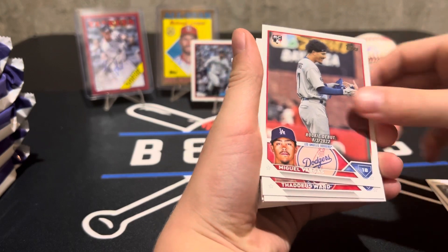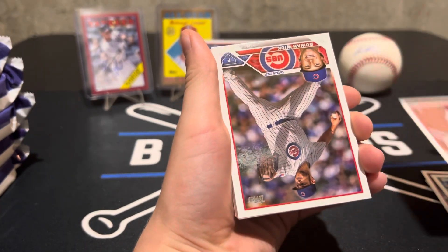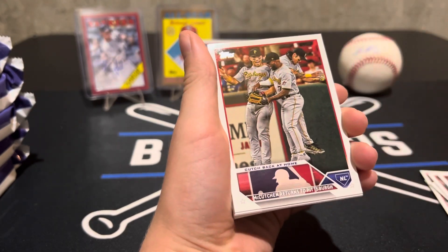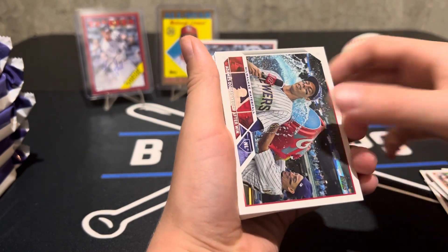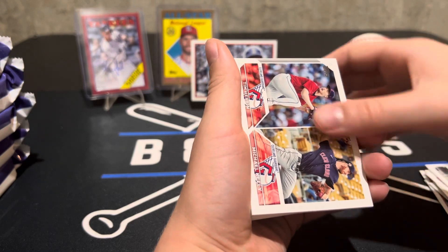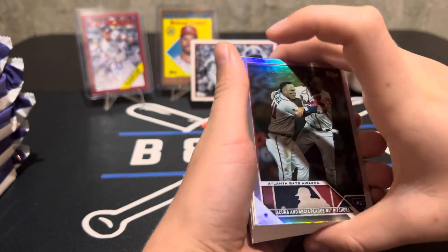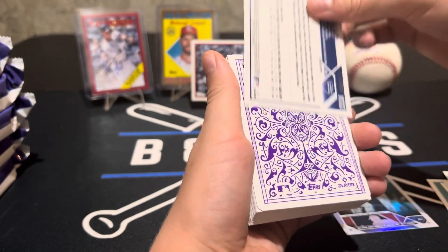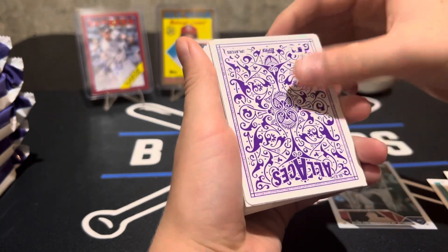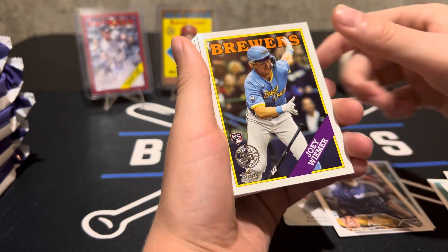Not too many big name rookies — kind of like last year's update — but there are some good ones. Matt McClain is a big one, there's Rowan Wick, and you've got all the rookie debut cards. We were pretty impressed with the photography on the rookie debut cards. And now we're getting the good stuff — Cunha and Arcia rainbow foil, a gold Julian, All Aces, Bryce Miller, an All-Star Game, Juan Soto — look at all these inserts!